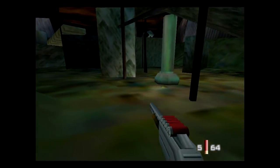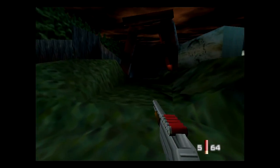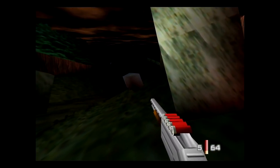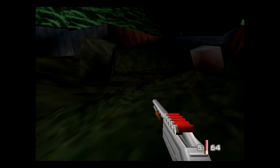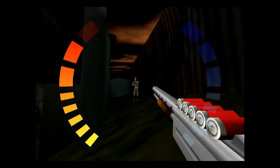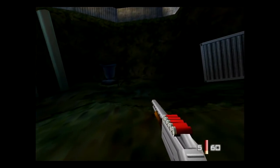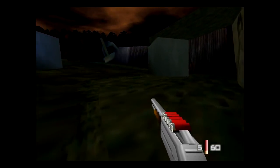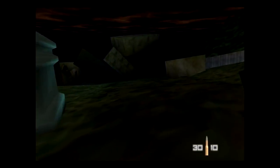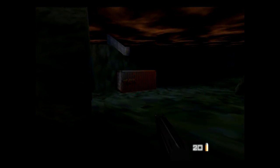Somewhere in here is a shipping container where Valentin is going to meet us. Though I could have sworn this level had a lot more fog, so maybe this will be easier, being able to see everything clearly. I mean, this seems pretty straightforward. I think really this level has a bad reputation with people who have played this game more as being a confusing one. I'm pretty sure that's where we need to go right there.